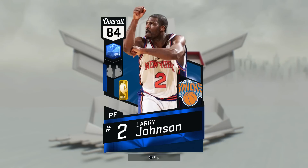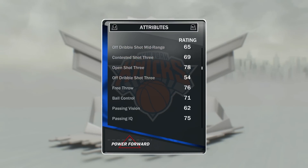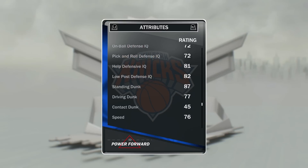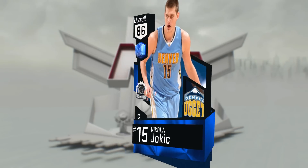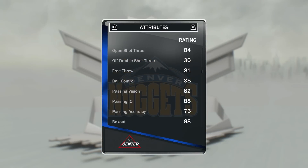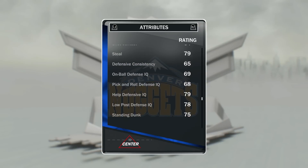At the 4 we have got Sapphire Larry Johnson. This card is actually really nice — still got the nice release of Larry Johnson, open shot 3 of 78, not bad. He's obviously not anywhere near as good as a diamond, but a driving layup of 77 is not terrible, and this card is quite good and very well-rounded. At the 5 we have got Nikola Jokic. Just like Marc Gasol, he has an 84 open shot 3, and they're honestly very similar. I prefer Marc Gasol because he's a little bit taller, but they're very similar cards.